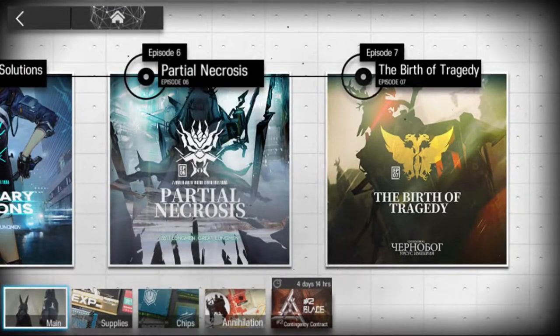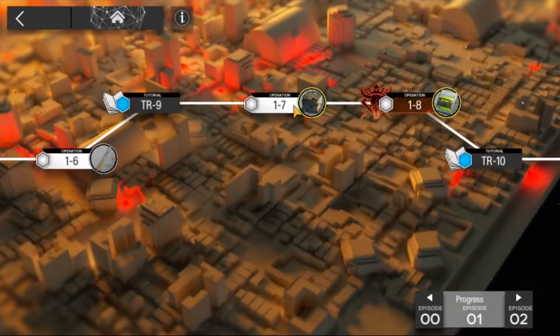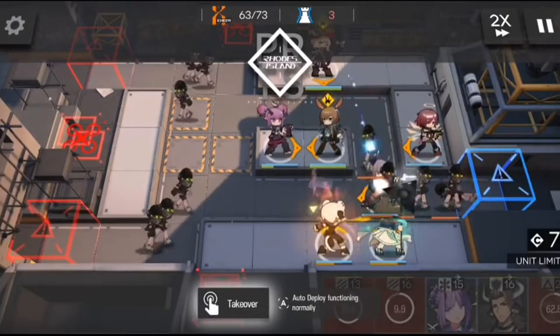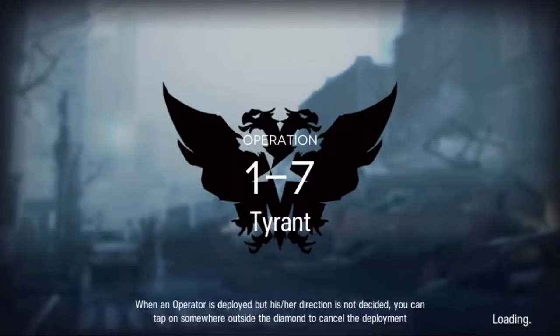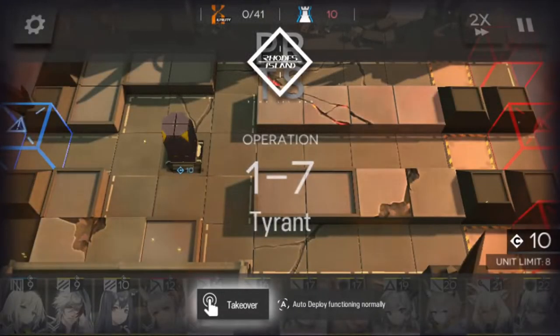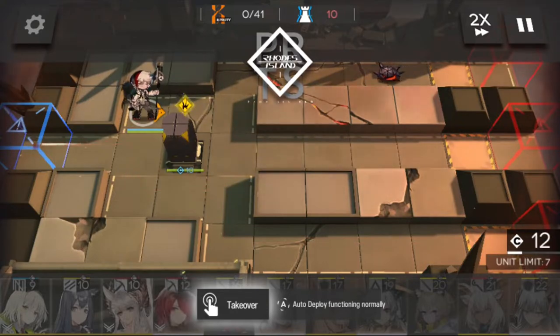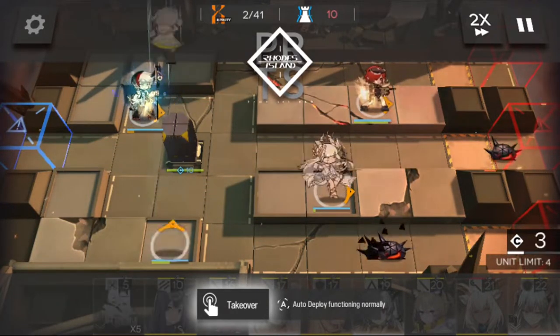What makes Arknights easy regarding material farming is this neat button called Autodeploy. Once you beat a stage with three stars, Autodeploy recreates your strategy — taking out the monotonous grind and helping you save your brainpower for the actually hard stuff. Since Arknights is heavily sanity-driven, using your sanity with the most efficiency will help you save time when raising operators. This makes efficient material farming extremely important.